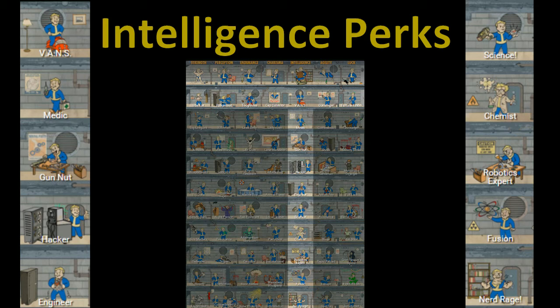Chemist is going to either allow you to create your own chems, or possibly extend the effectiveness of those chems — so when you take a buff, maybe it'll last a little bit longer than if you didn't have that perk.